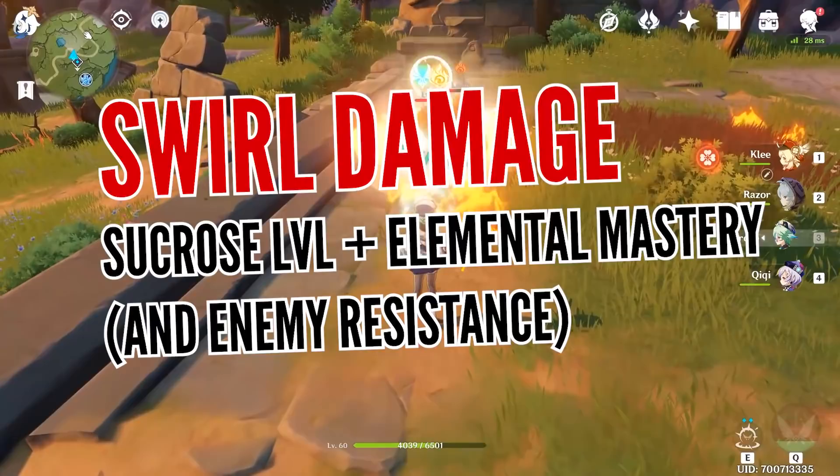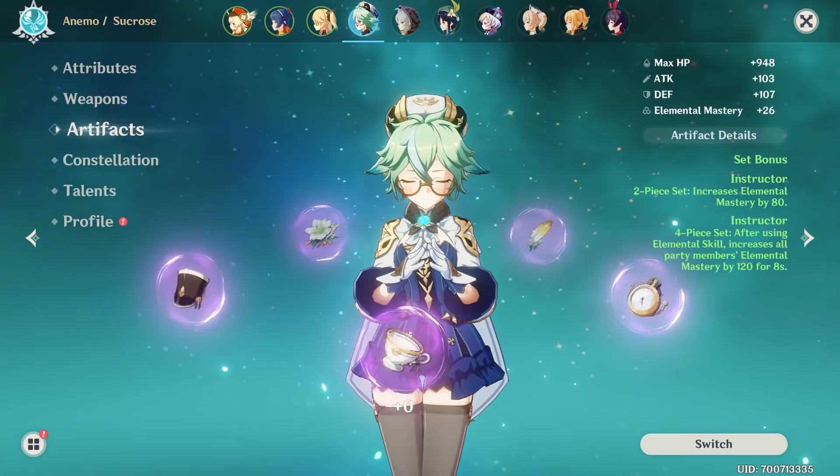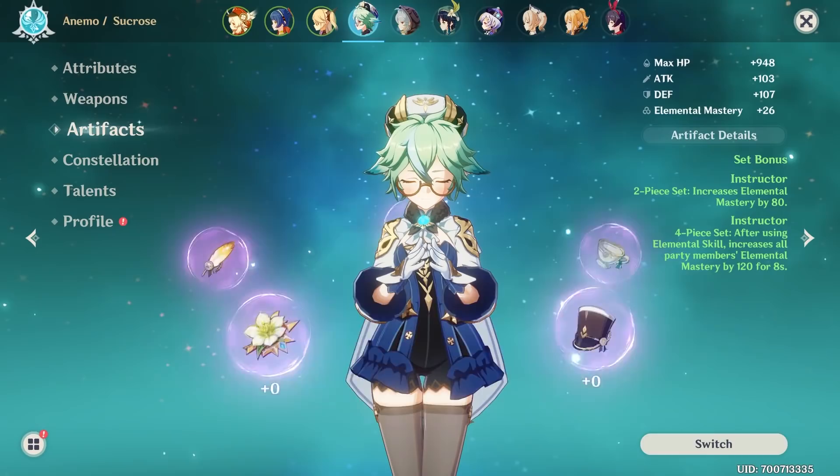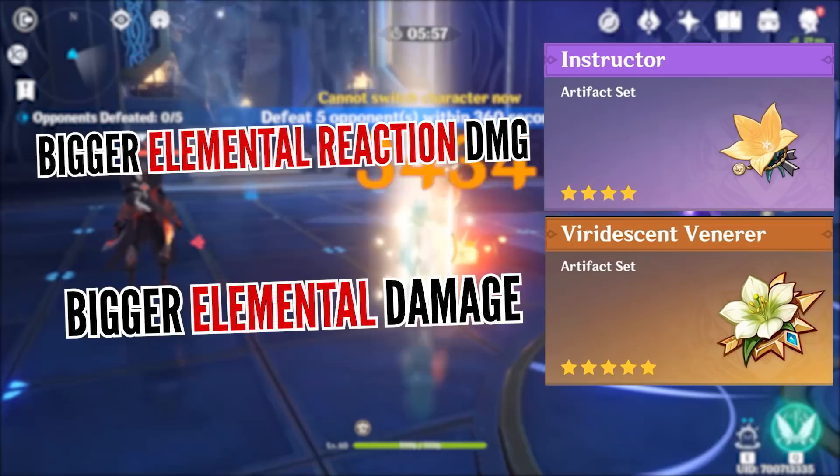One important thing to note is that whenever Sucrose swirls, elemental reactions only take into account her level and elemental mastery, ignoring attack and other stats. So if you don't want to build Sucrose as a damage dealer and instead rely on her swirl damage, you can equip these artifacts without even enhancing them and get fast improvement with zero investment — and your team will also enjoy the benefits of her increased elemental mastery.